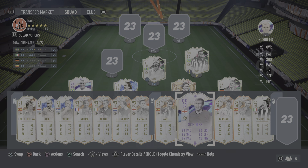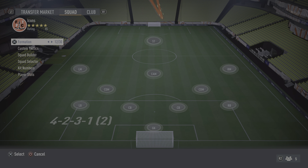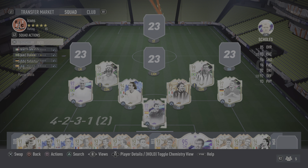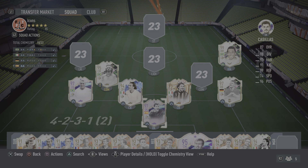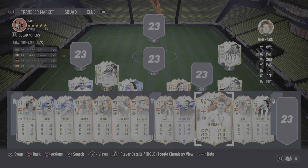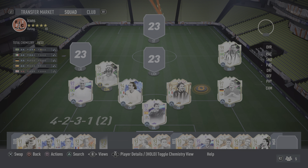Sorry about that guys, stupid idiot. Okay, this is the one I was looking for. Because what we'll have is Pele over there. I feel like I have to put Keane in. The biggest problem here is there's no left mid position. Keane can come here.